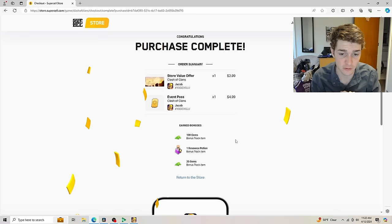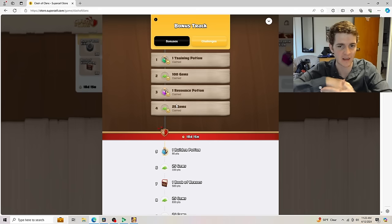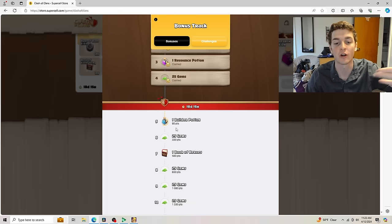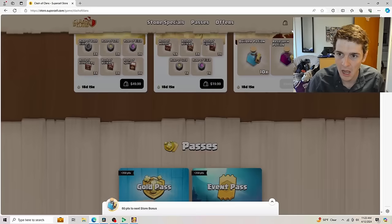Let's return to the store. Updating on the bonus track — it instantly claims the top four rewards. I have training potions, research potions, and 125 gems going straight into my account. It subtracts the points and shows the amount needed for the next bonus. It's really just incentivizing us to go back into the shop and buy a bit more — builder potions only 80 points away. But overall I like the Supercell Store, it's not bad.